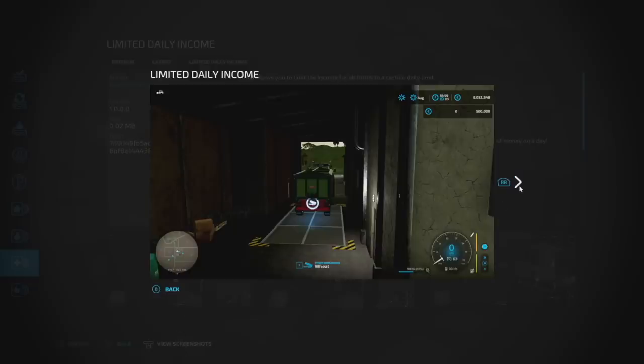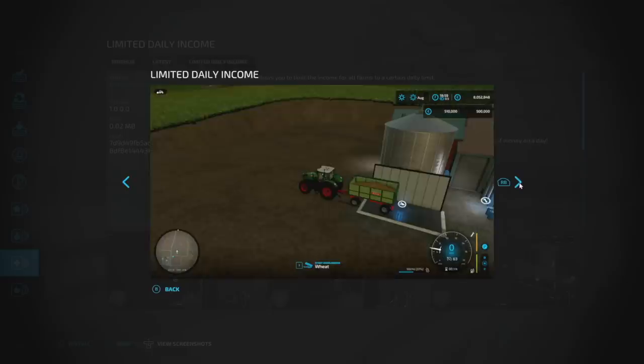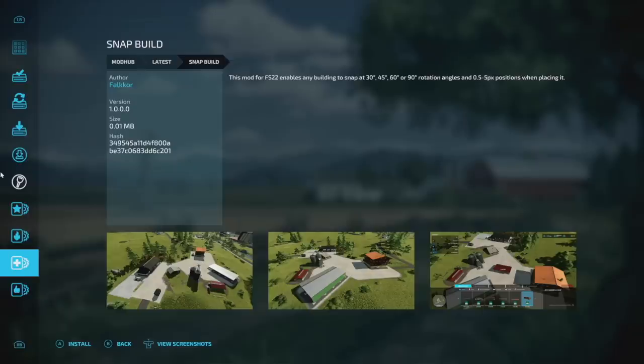The Limited Daily Income mod works by setting a daily limit per farm. If the farm has earned no money on a given day, the limit increases. If it's earned only a little, there's a smaller increase — and so on. Income from reward submissions and similar counts toward the limit. Not a mod that's personally recommended, but it's there if you're having trouble keeping yourself from making too much money.